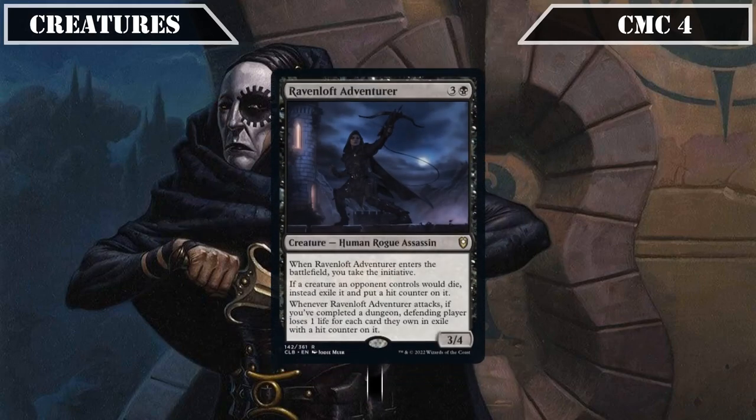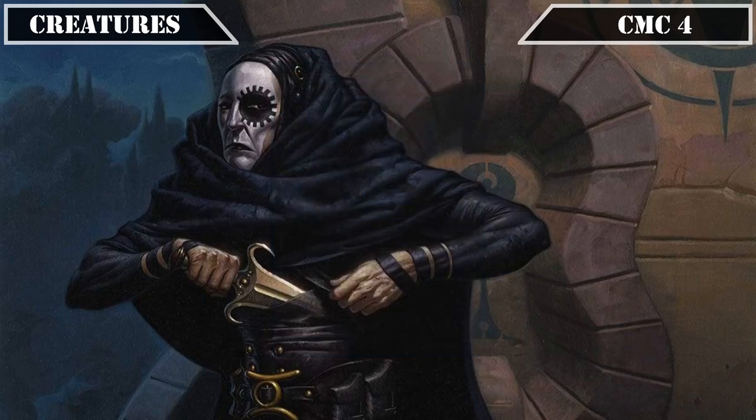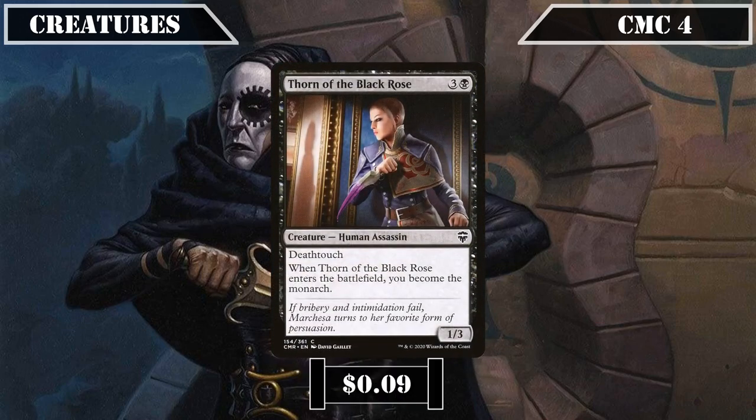We'll also be running Ravenloft Adventurer, a 3/4 that, whenever an opponent's creature would die, exiles it with a hit counter, gives us the initiative when it ETBs, and whenever it attacks, if we've completed a dungeon, has the defending player take damage equal to the number of creatures they own in exile with hit counters, providing Itrada and Mari with additional hit counter generation and introducing the initiative for additional resources. We then wrap up this slot with Thorn of the Dusk Rose, a 1/3 with deathtouch that, when it ETBs, makes us the Monarch, introducing a steady stream of card advantage to the game which we can easily hold onto thanks to our removal options.